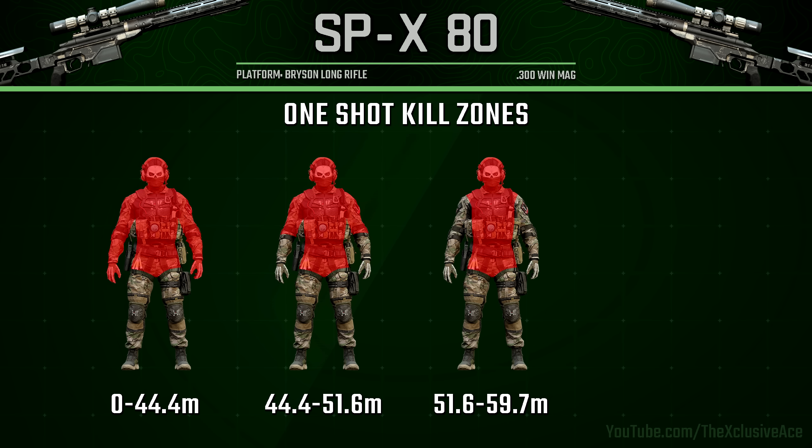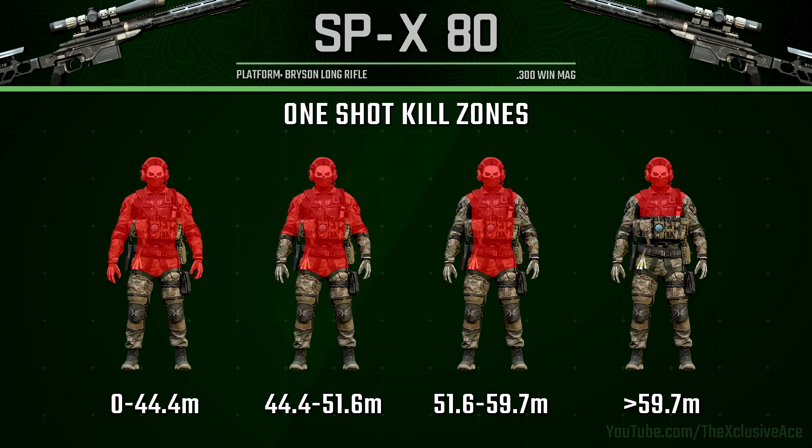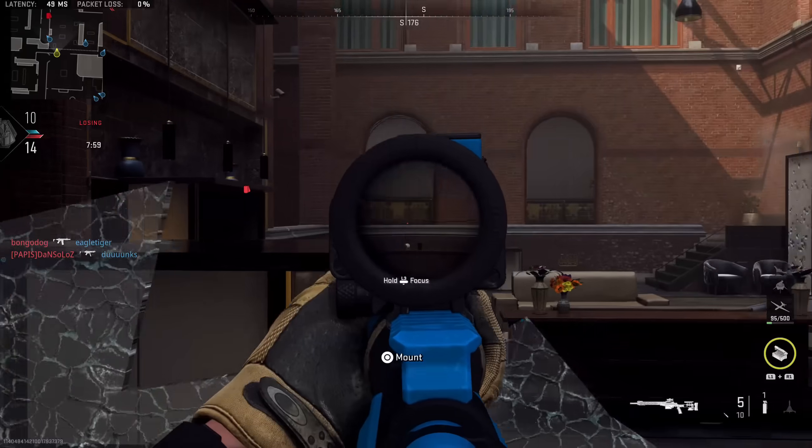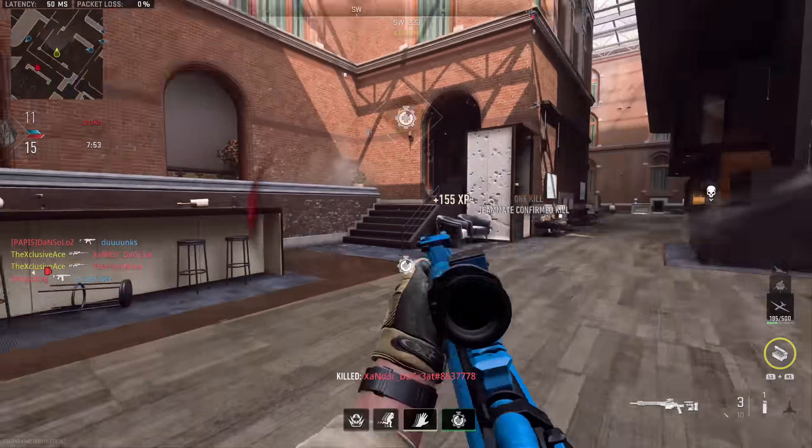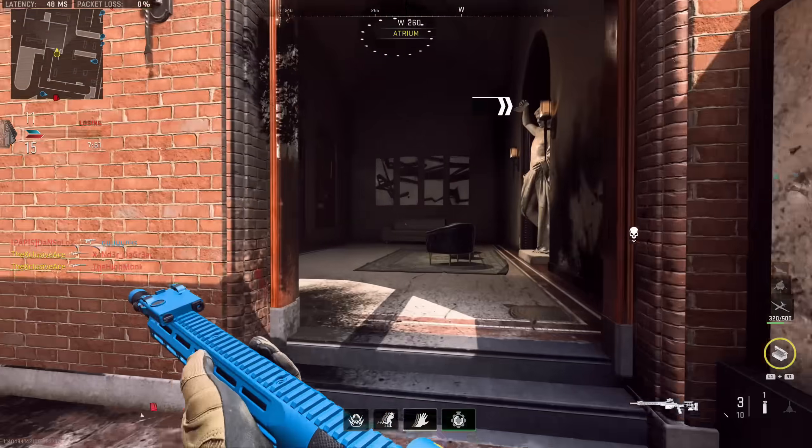From 51.6 meters up to 59.7 meters, this is where you lose all of the arm multipliers, so now it's just anywhere in the torso, neck, or head for a one-shot kill. Beyond 59.7 meters, you have to hit them in the upper torso, neck, or head to maintain a one-shot kill. Overall this gun is incredible in this area. The LAB doesn't drop off to that upper torso one-shot kill until 71 meters, but our maximum damage range from 0 to 44 meters covers most gunfights in 6v6, so you should see very few hit markers unless shooting through cover or aiming for the legs.